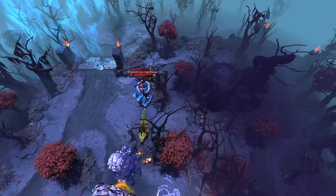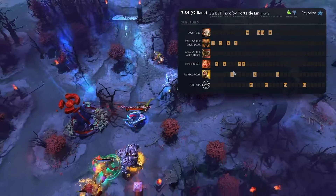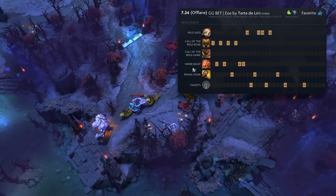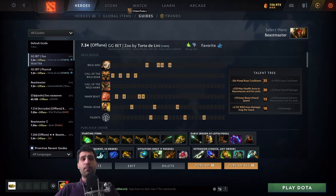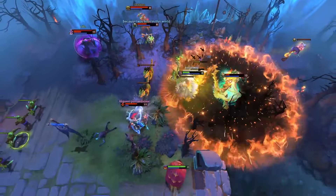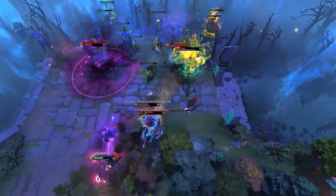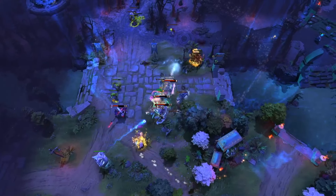The first Beastmaster guide has been retitled to Zoo, as you can see up here. More importantly, I changed the skill build to max out Call the Wild Boar and Inner Beast, because you just don't have the mana to pull off Wild Axes all the time. With the new Aghanim's Shard for the hero revolving around the Hawk landing on top of your opponent, it makes it more of a priority than before, especially with the Helm of the Overlord build or even the Aghanim's Scepter build.